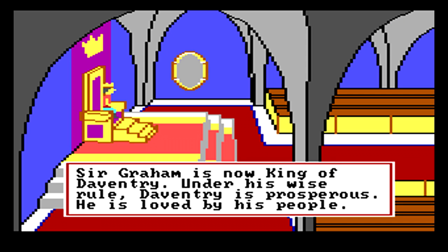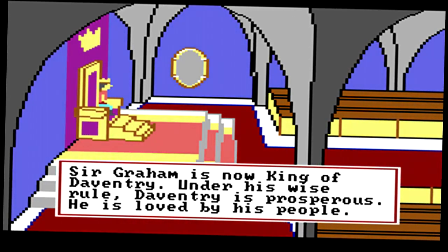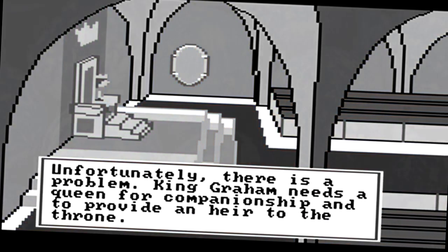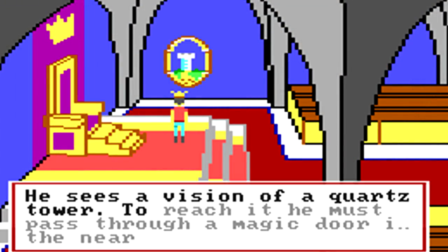However, Graham soon succumbs to the greatest of male illnesses, the one malady that has broken many a stronger man and has led to madness. He realizes that his kingly line is going to be pretty short-lived if he can't find a way to produce a suitable heir. So it's not as shallow as all that — Graham is a good guy. All he's thinking about is companionship, and giving his kingdom what it really deserves: a queen. He searches high and low across the entire kingdom, but finds no one really suiting his unrealistic expectations.